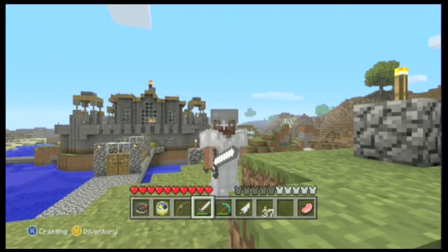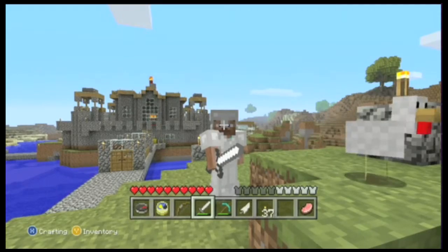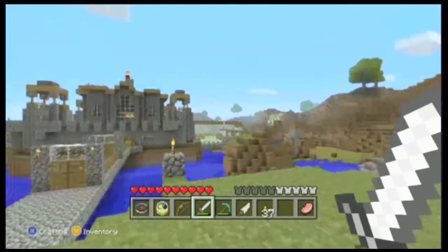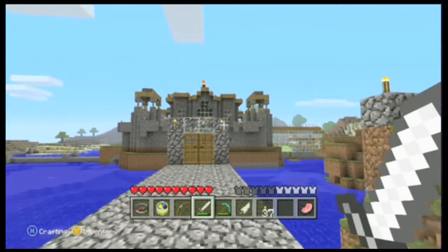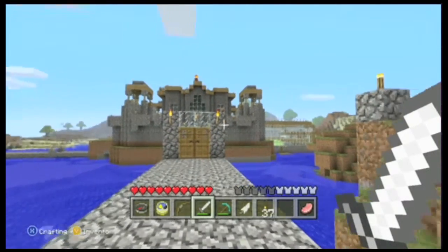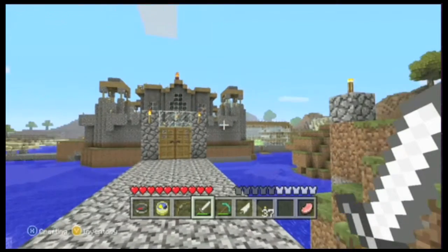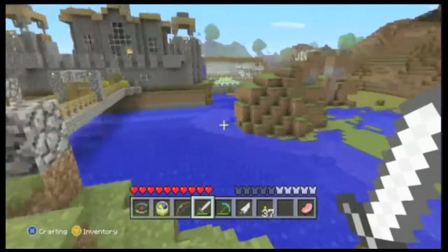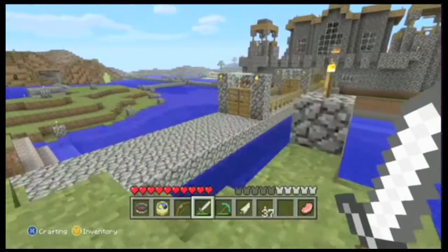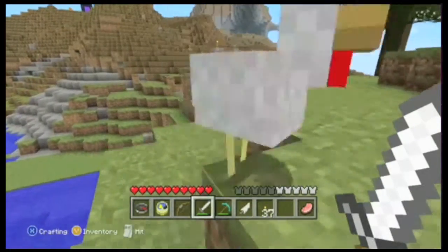I'm going to do this little video showing you my pride and joy, which is pretty much my Minecraft castle. Let's go ahead and take a look. I've got a sweet bridge going to the front door, and as you can see I've got the wall surrounding my house on the inside. I plan on replacing these torches with some glowstone, and I have water all around.